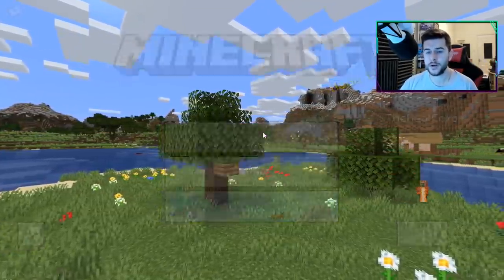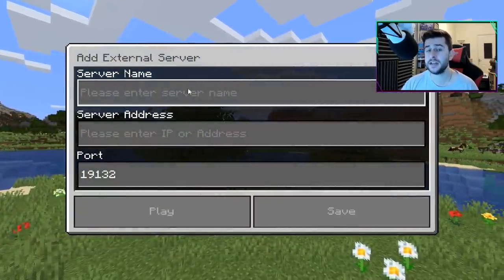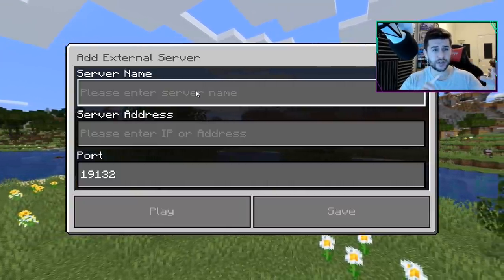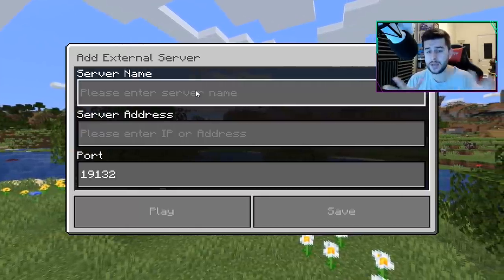On those versions of Minecraft, if you go to Play, Servers, you can actually add an external IP. I feel like there's a lot of servers out there that don't get enough attention. On the likes of Xbox and Switch — because PlayStation still do not have servers — you're not able to put in an IP.